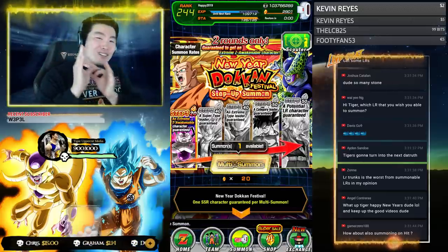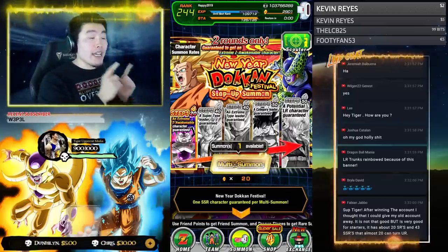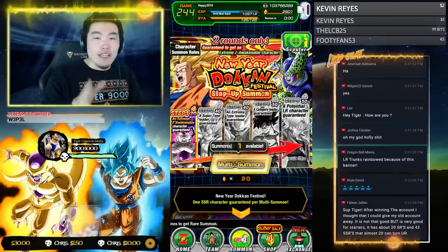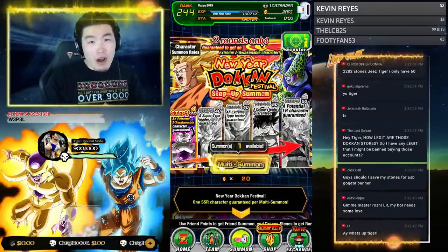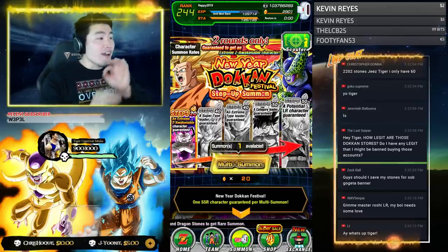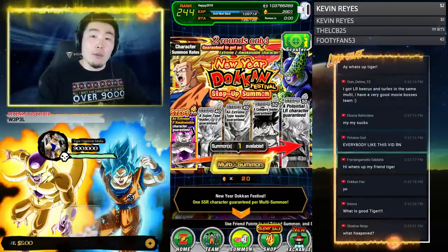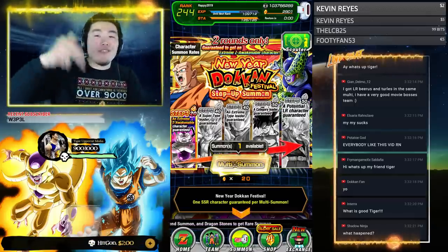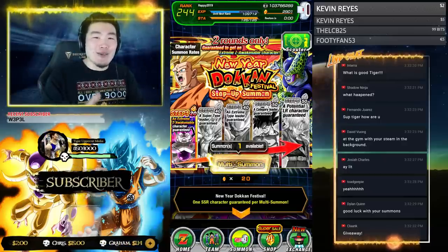One last thing I want to mention is the account giveaway. This account I'm using in the stream will be given away after the stream is over. If you're interested in entering, fill out the Google form in the description down below. Tomorrow I will choose one lucky person randomly from the pool of people that entered. I will also announce the winner on Twitter for transparency. Make sure to get your entries in as soon as possible.